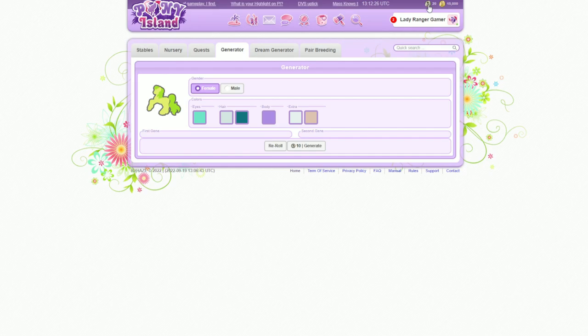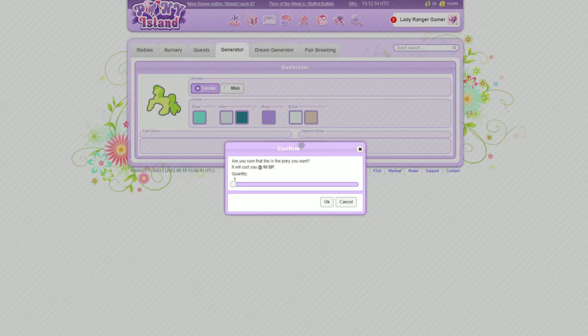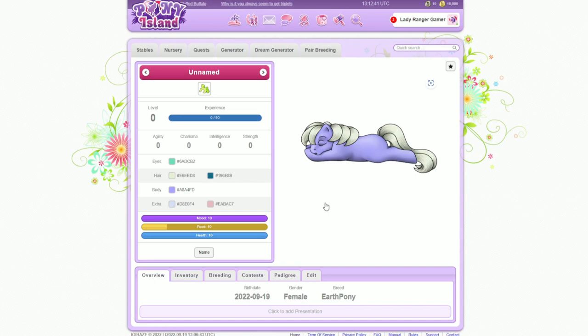It looks like there's in-game money that you actually pay for — that's the BP. Let's just press this. 'Are you sure this is the pony you want? It will cost you 10 BP.' Yeah? Oh, it's really cute! It's not really the colours I chose, but you know. I didn't have a name — is it now gonna be unnamed? Can I change the name?